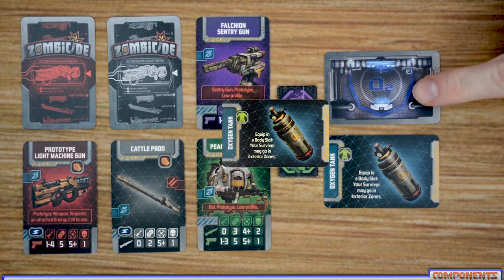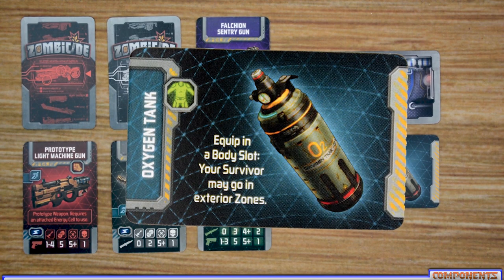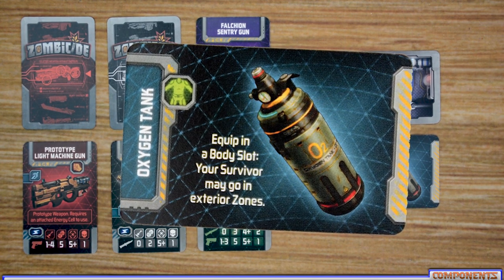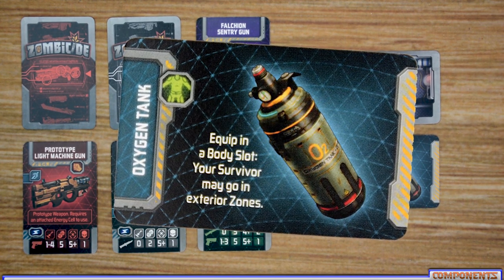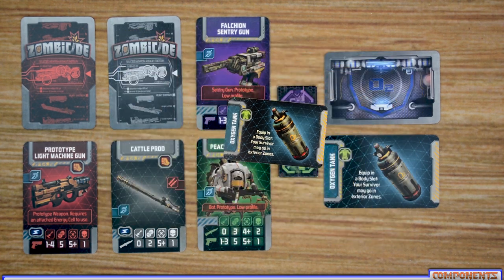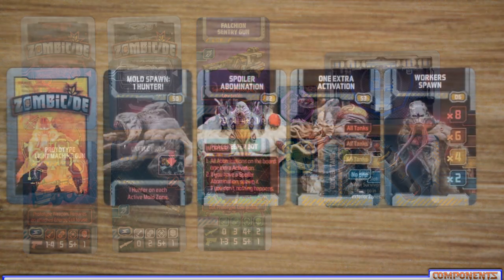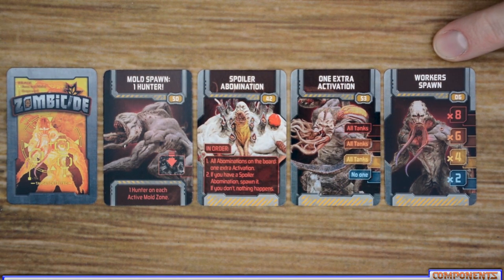Finally, there are oxygen tanks. Players can go to the oxygen supply room and pick up an oxygen tank as an action. These allow players to move into exterior zones — in fact, this is the only way players can move into exterior zones. They must have an oxygen tank equipped at that time. Once equipped, the oxygen tank does not run out, so players can go into exterior zones for the remaining portion of the scenario.